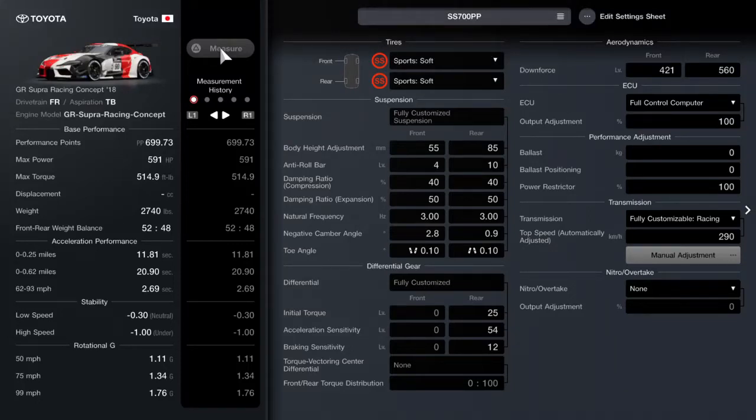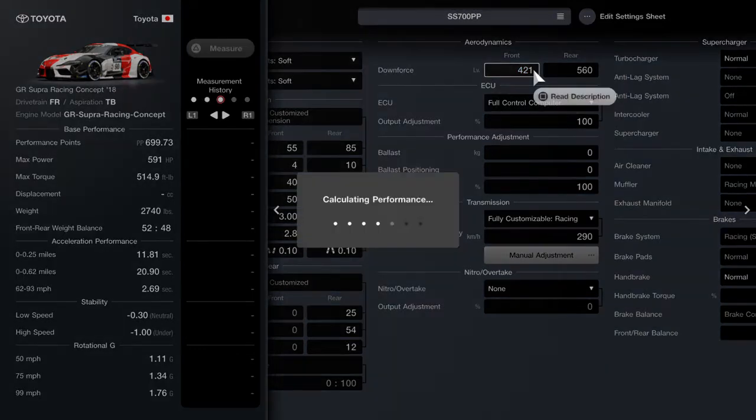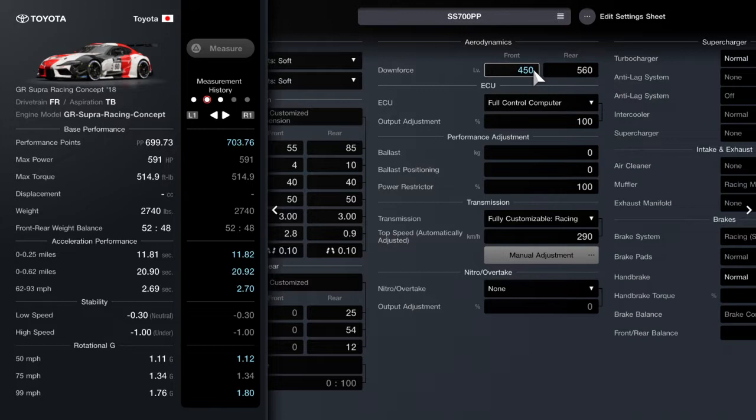You may already know the tuning exploits for performance points at 421, at 699.73. If you tune in some understeer — obviously this is more oversteer, this is a more preferred setting — just tune out some of the oversteer and you get more performance points to deal with.